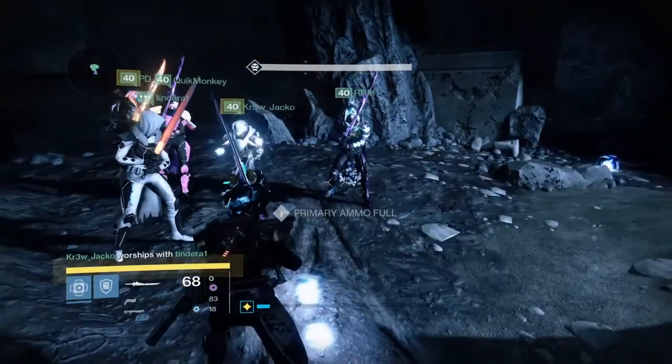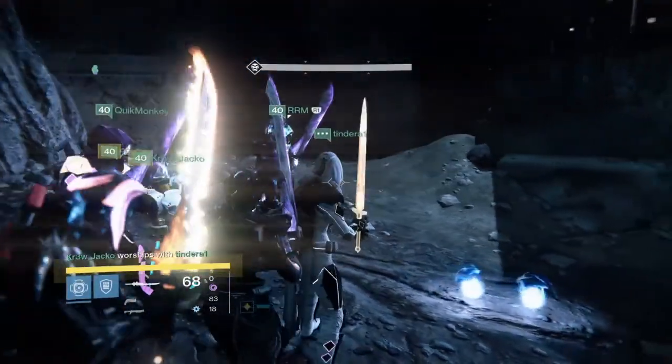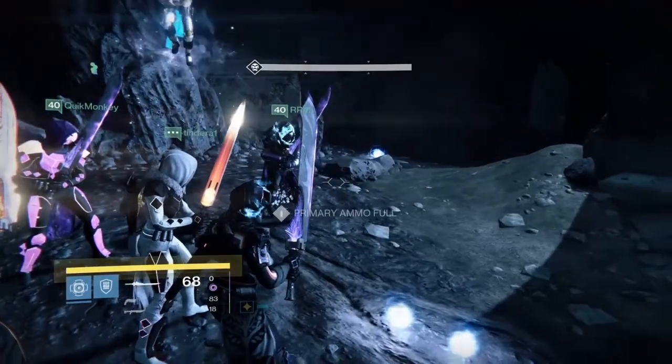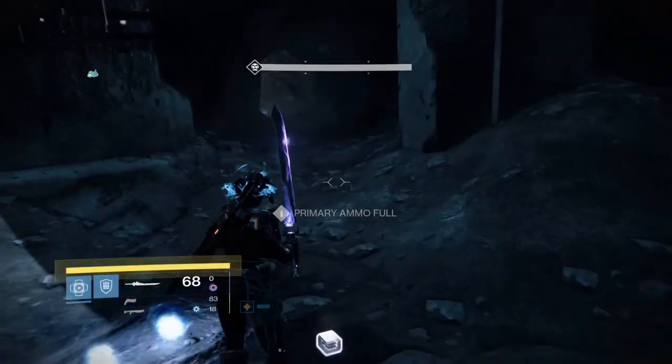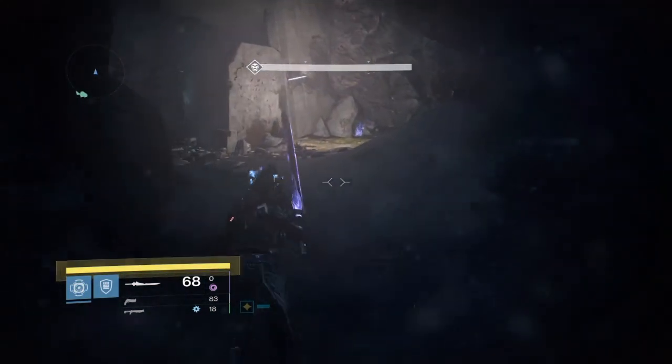Then we took care of the one that doesn't move, and then there's the last one that doesn't move. To get that one, we just went behind a rock, I popped a bubble, he put smoke on us, and then we ran out and we killed him. You've got to be careful with that one that doesn't move, because he likes to skip up on a rock.